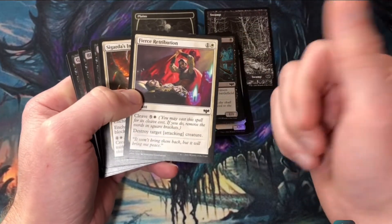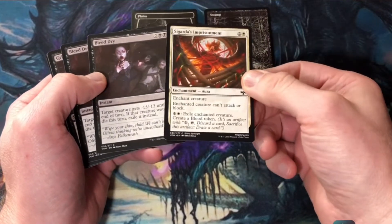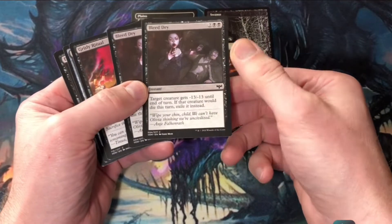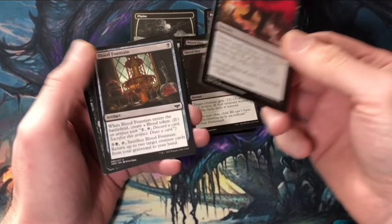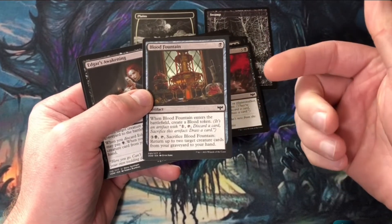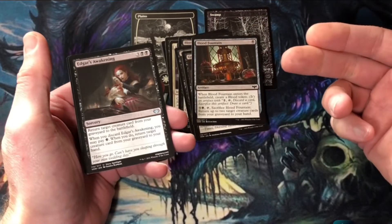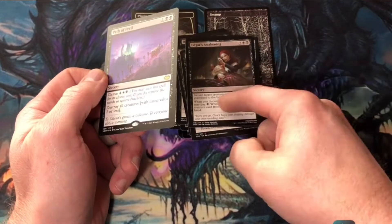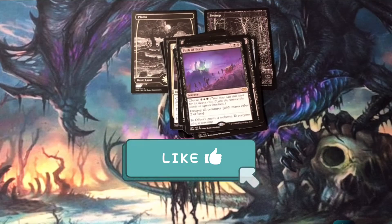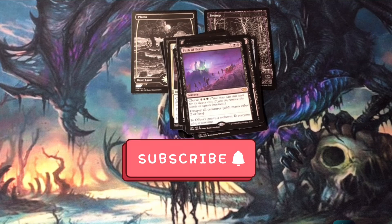My spells are focused on controlling my opponent's creatures. Destroy target attacking creature or, later in the game, destroy any creature. Security's Imprisonment holds down their bomb. Bleed Dry takes out just about any creature unless they have hexproof. Grisly Ritual destroys any creature or planeswalker and gets a couple more blood tokens. Blood Fountain gives me a blood token when it enters and I can sacrifice it to return two creature cards from my graveyard to my hand. Edgar's Awakening gets a creature back to the battlefield. And as my coup de grâce, if things get too crazy I can just wipe the board, then bring back my creatures and reestablish my board. Hope you enjoyed the video — if you did, please like, subscribe, and share. Tell me which deck you prefer: the Mardu deck splashing black for Edgar's Charmed Groom, or the controlling white-black deck. Until next time, I'm back to crack some more Magic: The Gathering.